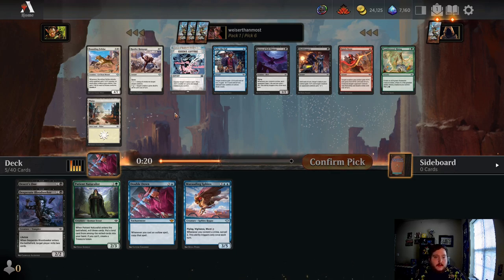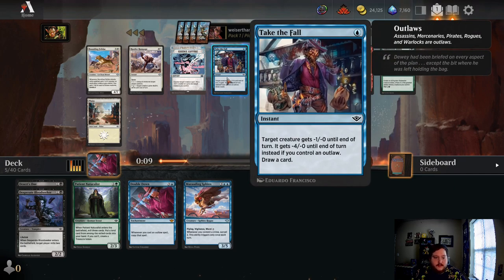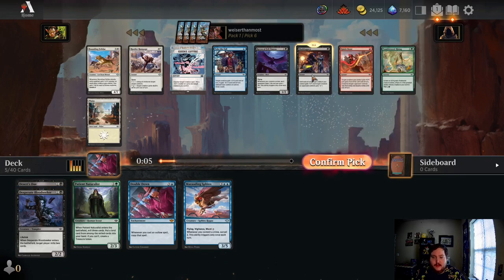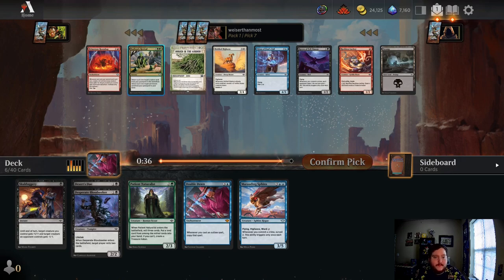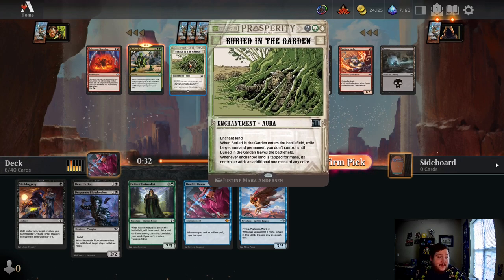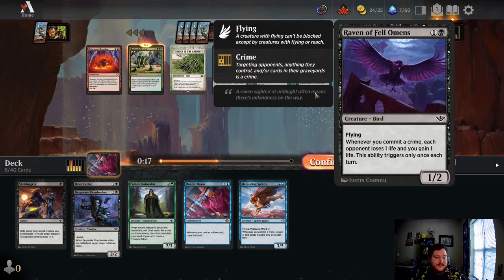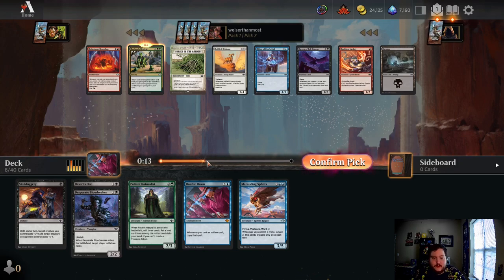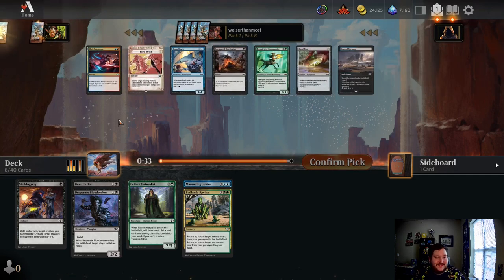The two things I'm looking at are Skullduggery or Take the Fall. Skullduggery is a really cool combat trick and I'd probably prefer it over Take the Fall in this deck since we're going more of a black route. That draw card for one mana can't be overstated. Pack 7 — Badlands Revival! And Buried in the Garden's also an awesome pick 7. I think we want to just get the Badlands Revival in here — it's just such an awesome card. There have been a lot of Ravens so there might be a cool Outlaw deck coming around, but I think our Double Down probably won't be used today. We've got a pretty good start to another Sultai brew here.